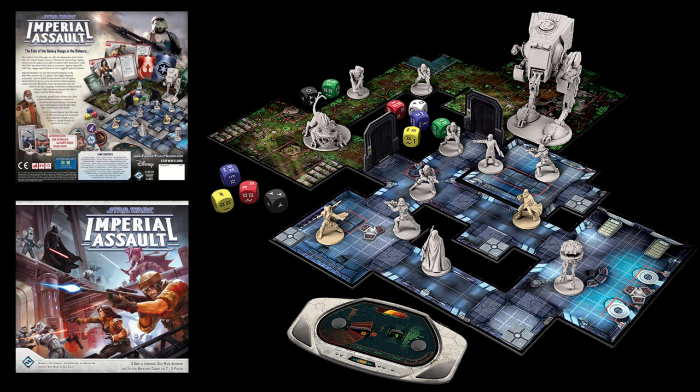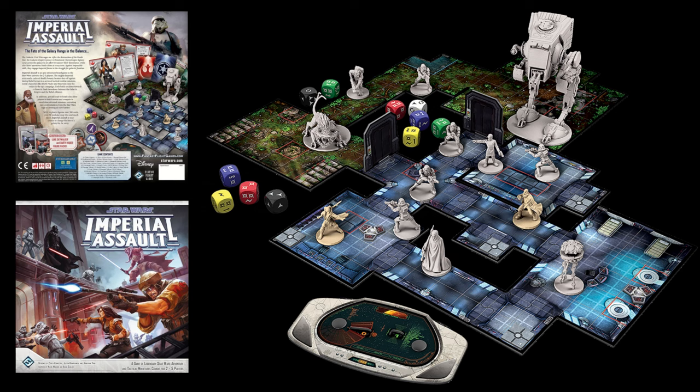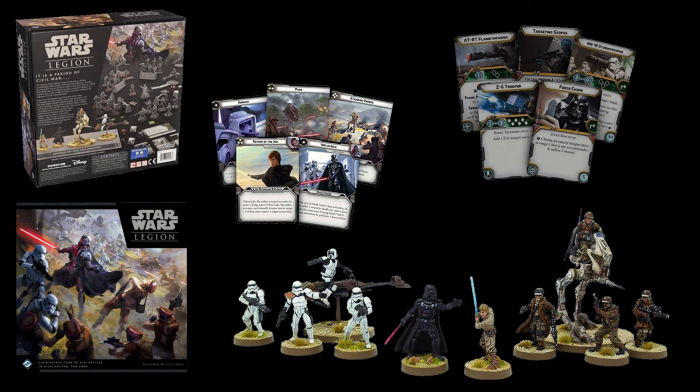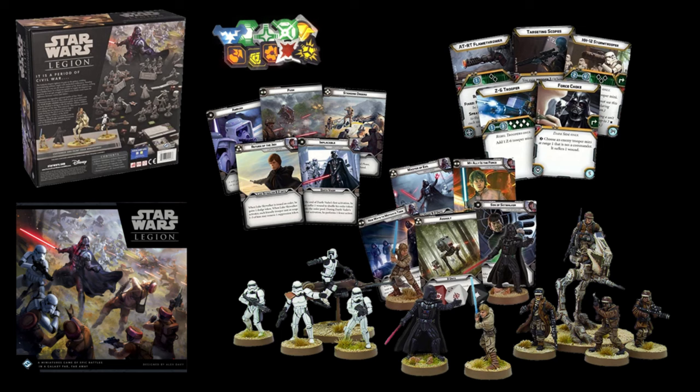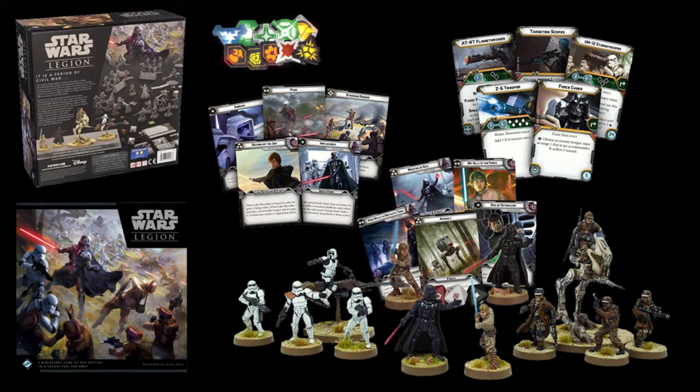Star Wars: Imperial Assault is a strategic board game for two to five players with two modes: a campaign game pitting the limitless resources of the Galactic Empire against elite Rebel operatives, and a skirmish mode for head-to-head tactical combat. Star Wars: Legion puts you in command of a unique army of miniatures filled with troopers, powerful vehicles, and iconic characters like Darth Vader or Luke Skywalker in the ground battles of the Galactic Civil War.